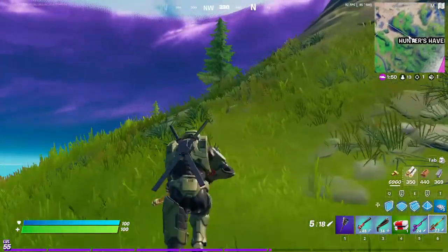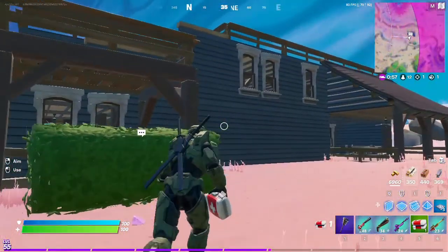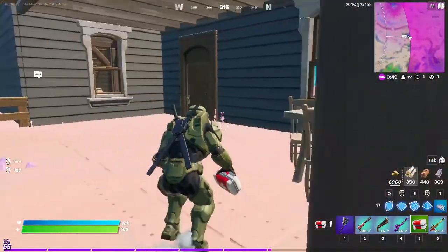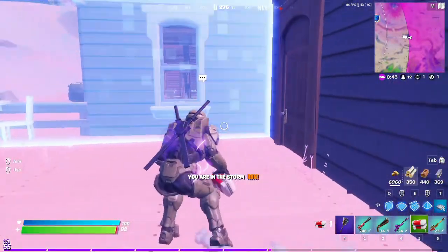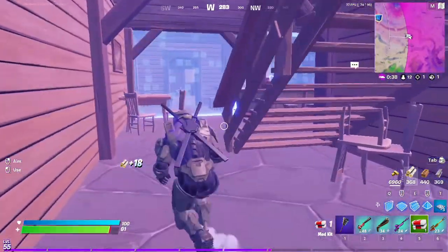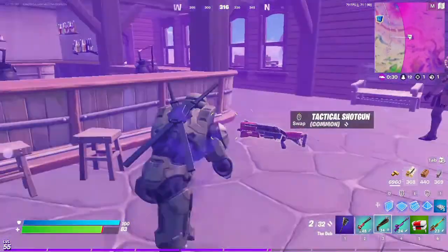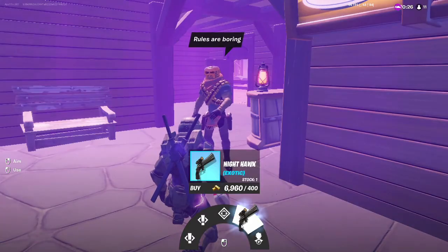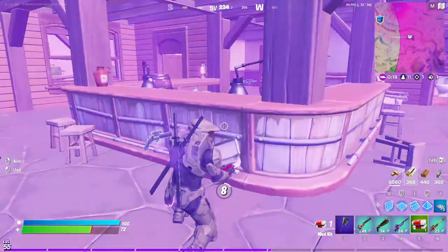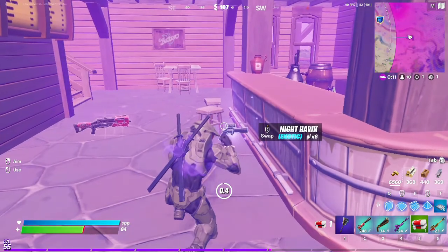We gotta go get the Mancake and then we'll have every exotic. Well, almost — there's two more we're not focusing on right now. Oh shoot, there's someone here. Alright — Mancake! He has it. Ladies and gentlemen, we have every single exotic weapon, except for the dragon's breath and the ice one. But that's okay, we only have five inventory spaces. So now we just gotta go for this job.